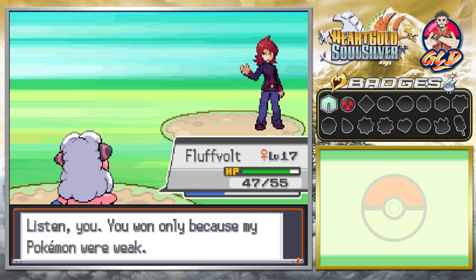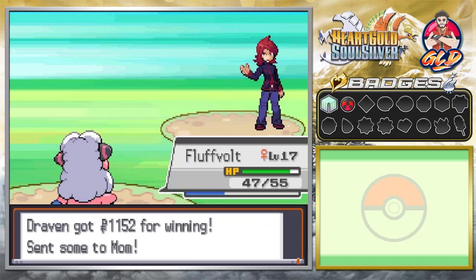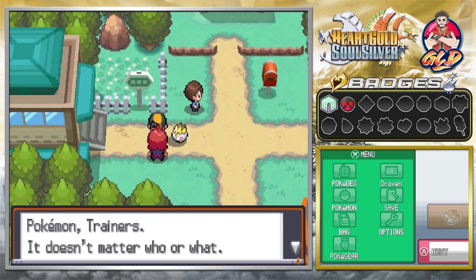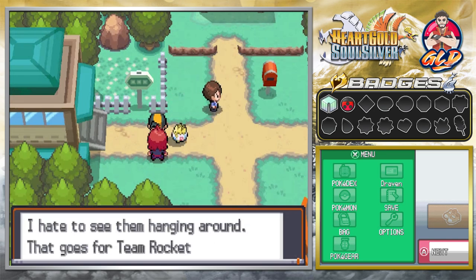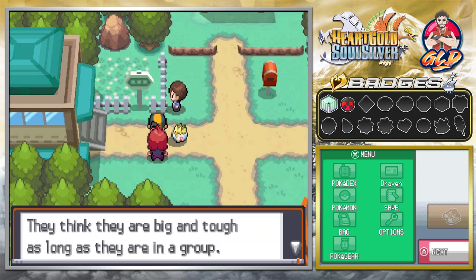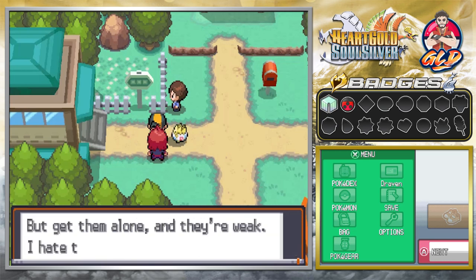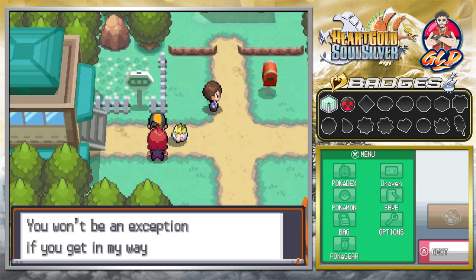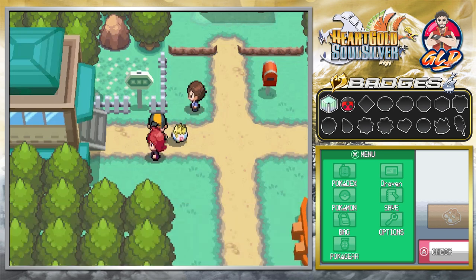Silver's post-battle dialogue: 'You only won because my Pokemon were weak. I hate the weak — Pokemon, trainers, it doesn't matter. I hate to see them hanging around. That goes for Team Rocket too — they think they're big and tough in a group, but get them alone, they're weak. I hate them all. You stay out of my way — you won't be an exception if you get in my way.'